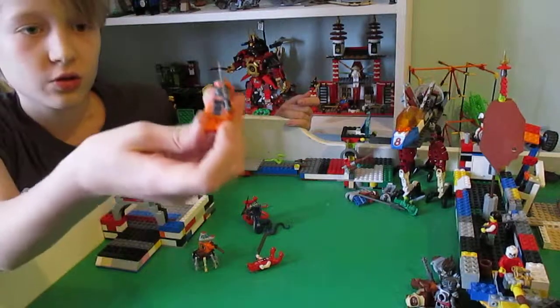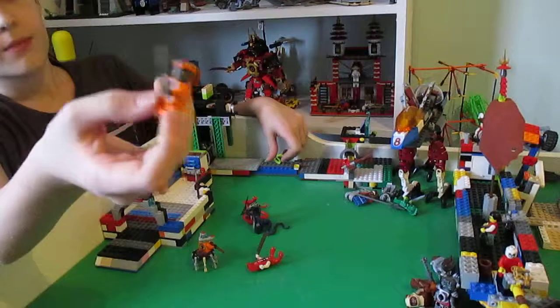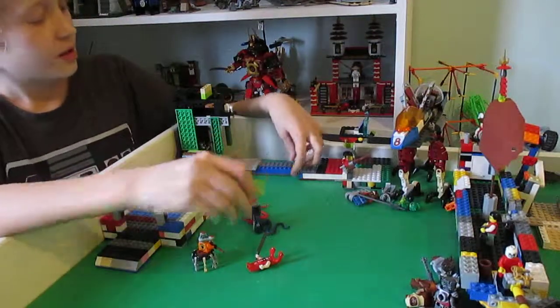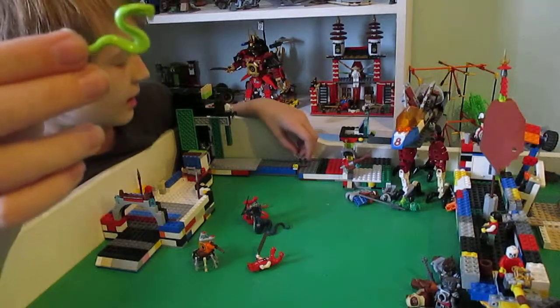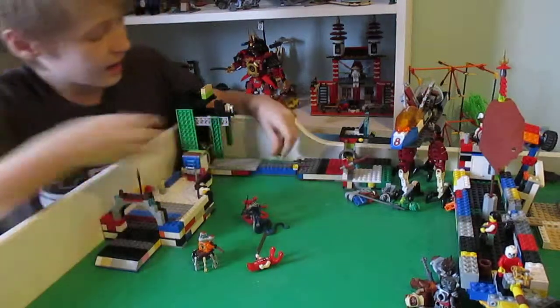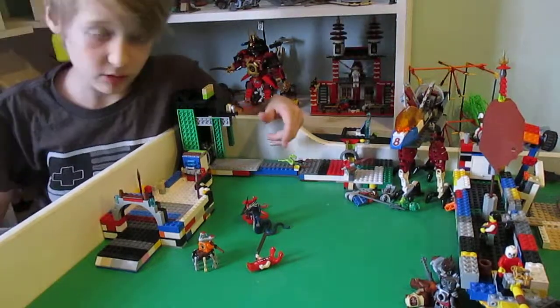Next we have another snake - the Constrictai constructor snake. He just has a dagger; he's just not really used much, just as a little accessory snake. I have like four more left but this is like the devourer when he was littler. I use him as the net knockout snake where his poison knocks you out.